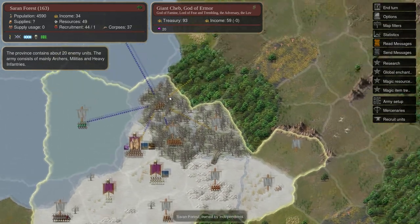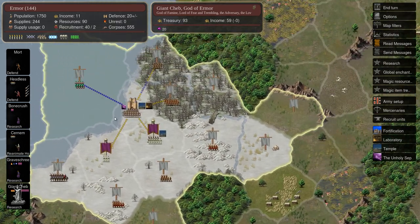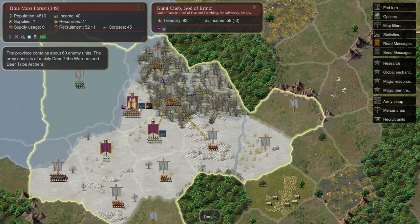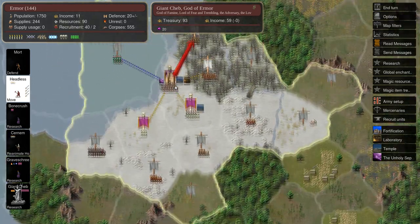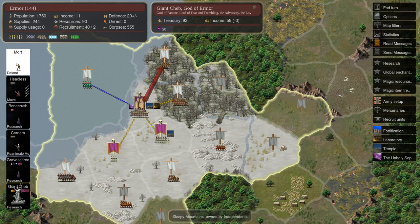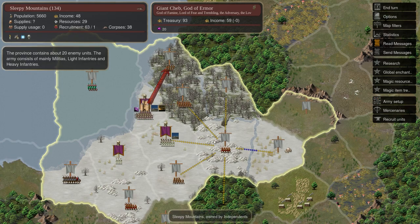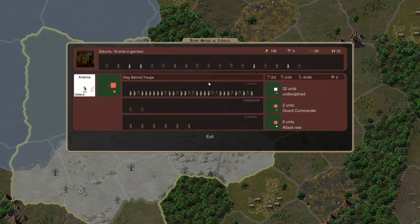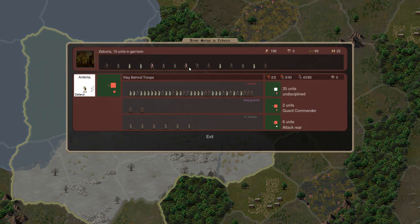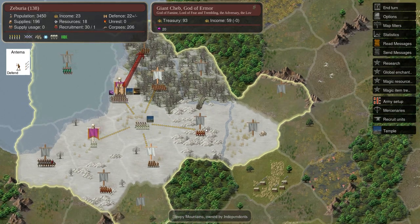This forest here is very undefended, so I'm just going to go ahead and attack that — that's an easy victory. The army can chill out here until more undead spawn in the capital, and that's going to happen really fast with the Archbishop reanimating stuff. As for Antima here, I'm just going to continue assigning troops to him. Eventually he'll have a strong enough army that he can move out and start taking land as well.